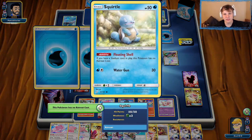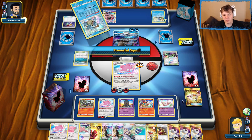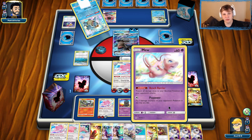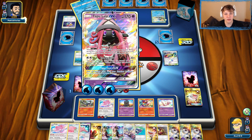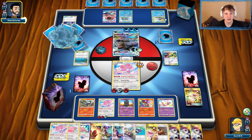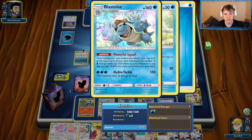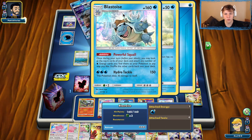The best our opponent can do is Candy the Squirtle and Judge us to make it as hard as possible for us to get a knockout. Never ended up needing to use the Mew, but I wanted to get it out early just in case. You never know how these Powerful Squalls are going to go — like this one right here where they just got four or five energy. Stuff like that can happen all the time with the Blastoise deck, especially when they get out two Blastoises with Powerful Squall.